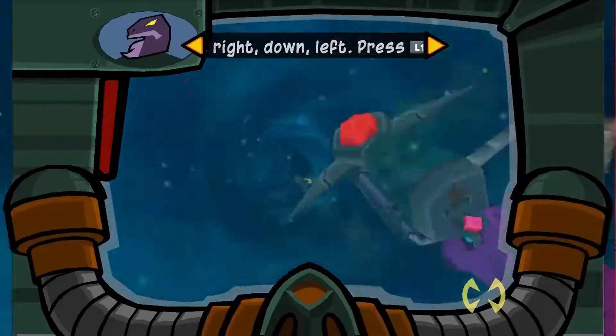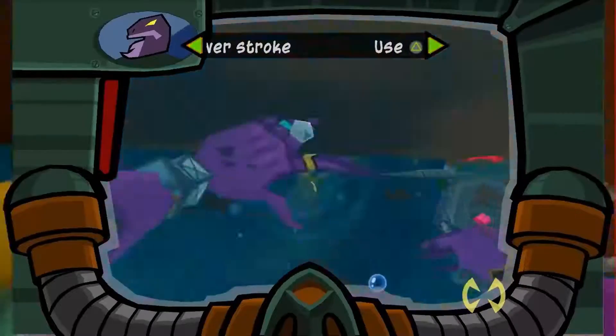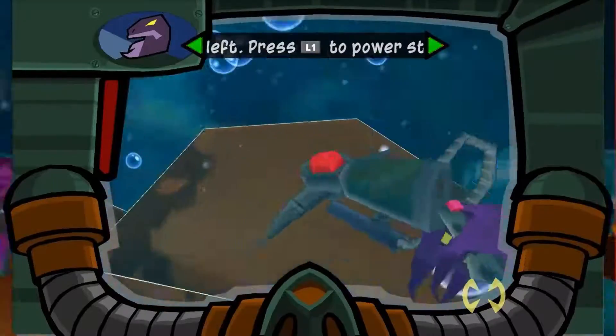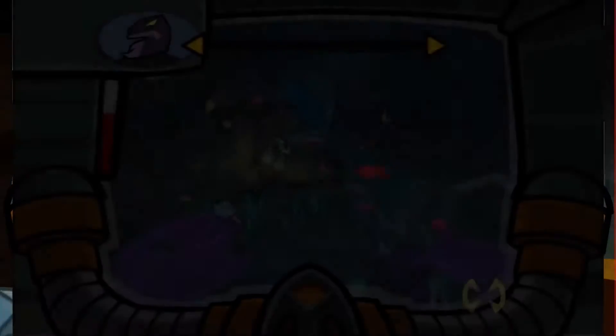For the first bits, you usually can just go up, left-left-left, then right-right-right, then left-left-left, then right-right-right. Man, we're gonna be here a while.